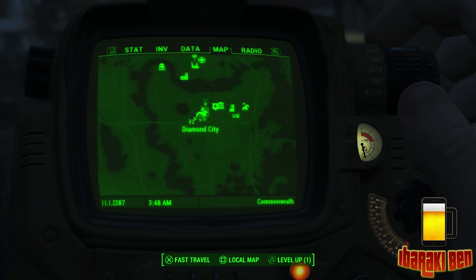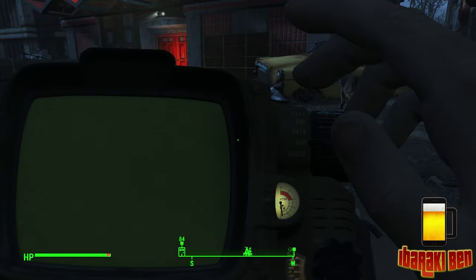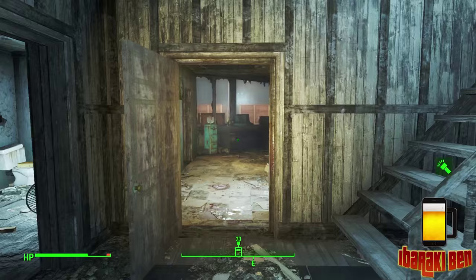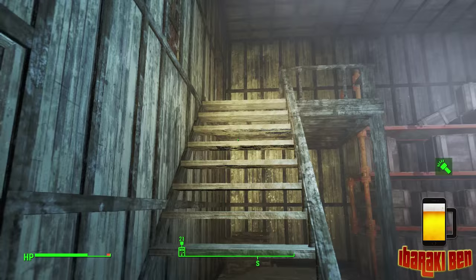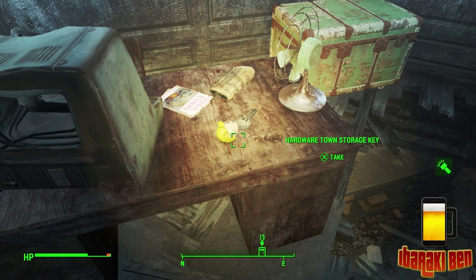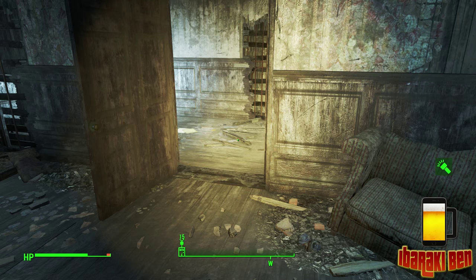Next, head over to Hardware Town, which is just southwest of Diamond City. There are a few enemies in here to clear out. Once they're dead, go back near the entrance to the main warehouse area and find the stairs on the left. Go up the stairs, through the door, and it's the first door on the right. You'll find a storage key and also the next copy of Picket Fences, which will enable you to build some high-tech lights around your settlements.